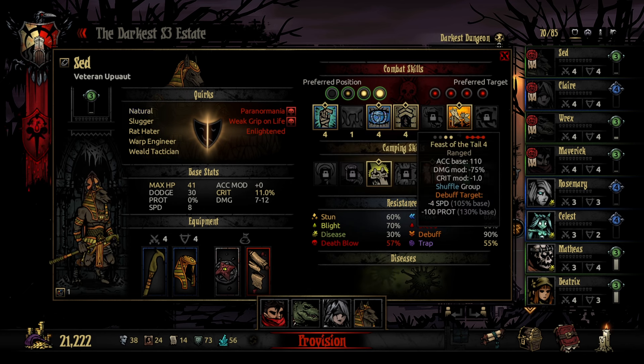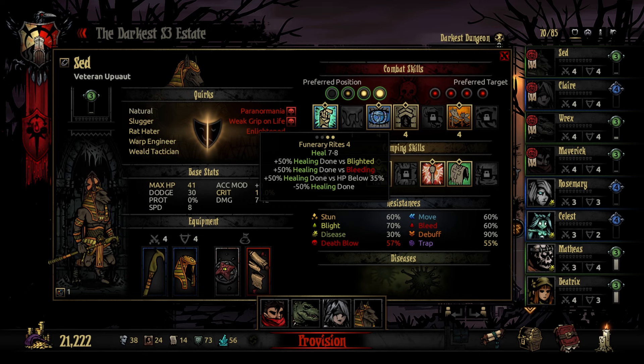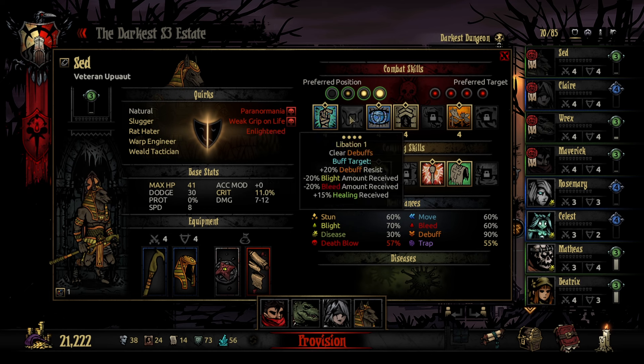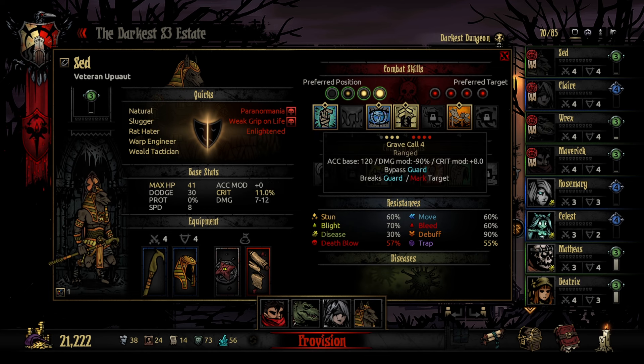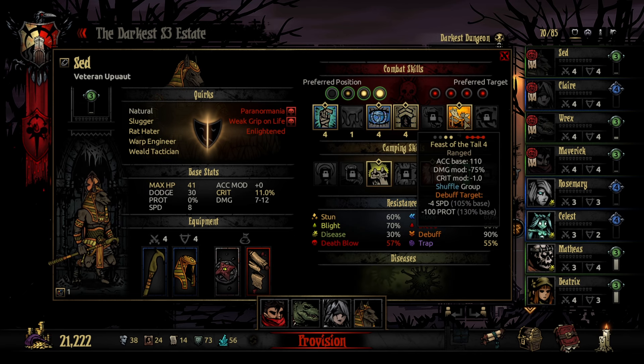Reminder to those who haven't used Sed: his healing is kind of wonky. It's minus 50 healing done, however if you are lower on health, ablated, or bleeding, it ramps up very quickly. Then I have Scout's Eye for basically doubling the damage and ignoring stealth. Grave Call is for bypassing guard, breaking guard, and marking a target. Feast of the Tale hits everyone on the enemy team, shuffling the group, minusing their speed and their protection.